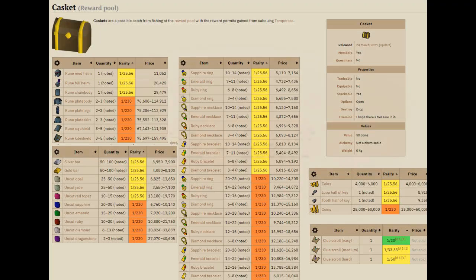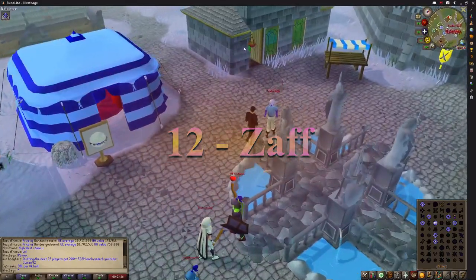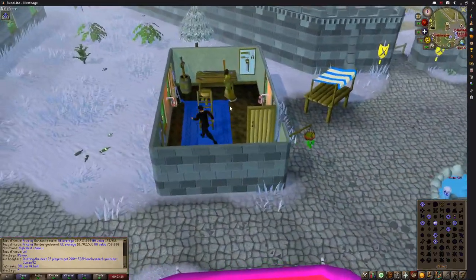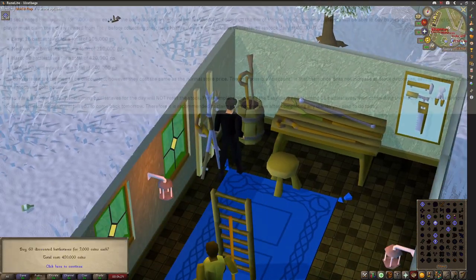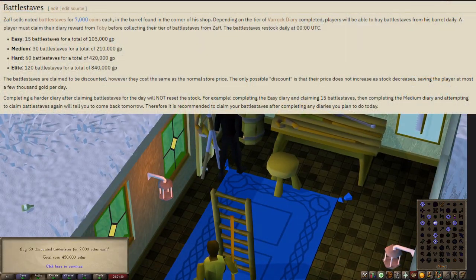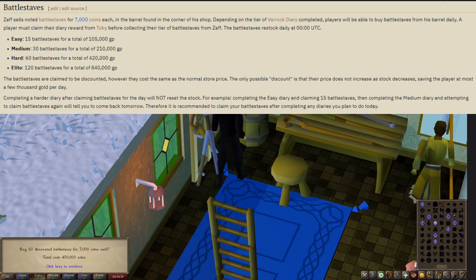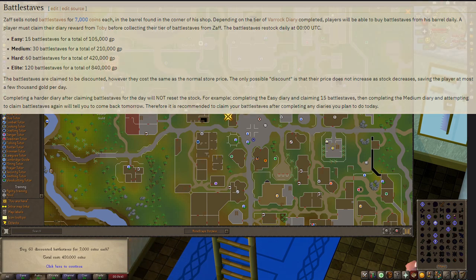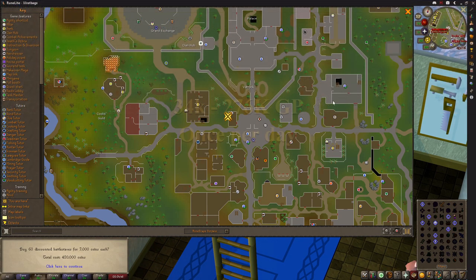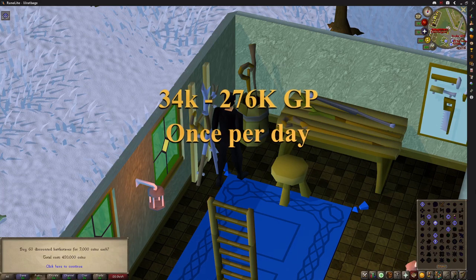Up next is a daily money maker. Depending on your Varrock achievement diary completion, Zaff in the staff shop just northwest of Varrock Square will sell you some battle staffs cheaper than usual at 7k each once per day. Easy diary gets you 15, medium is 30, hard is 60, and elite is 120. At 54 crafting or above you can then attach an orb to the top and high alch them for 9,300 GP each — meaning 34,500 GP profit for easy diary, 69k for medium, 138k for hard, and 276k for elite.